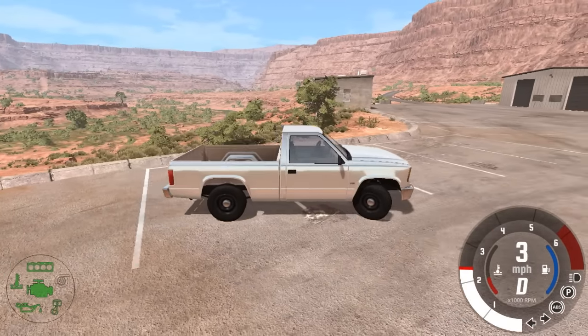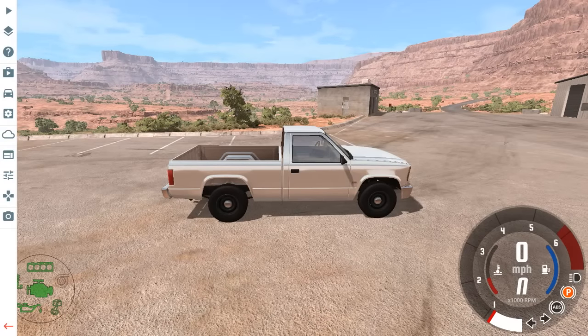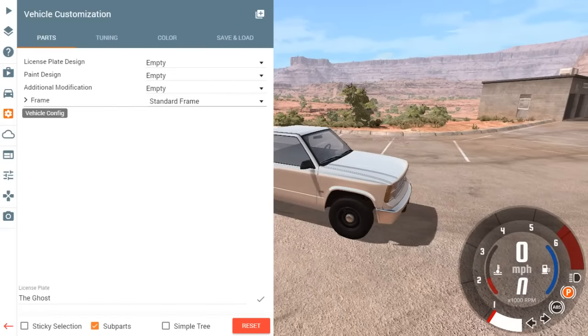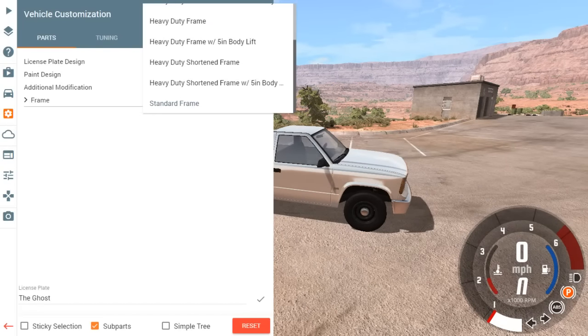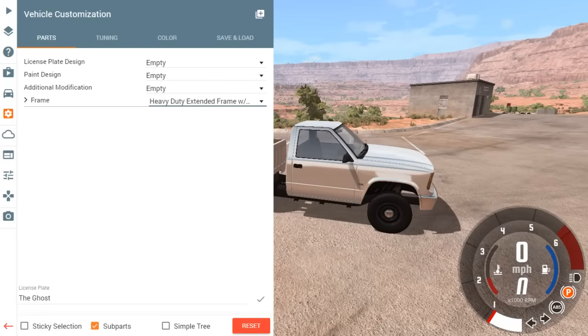I'm like, let's do something - we're gonna make this the ultimate tow rig, lifted dually diesel, that's what we're doing. Let's go to our settings. First thing we want to do is lift it and get the body style on. We are at a standard frame right now, we want a heavy duty extended frame with five-inch lift. It's gonna be a big truck.